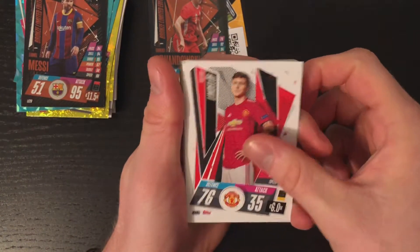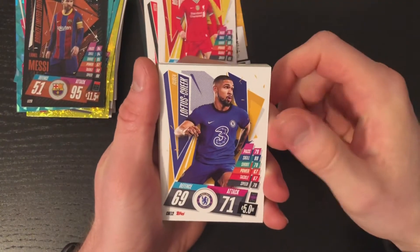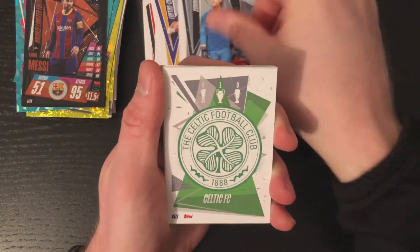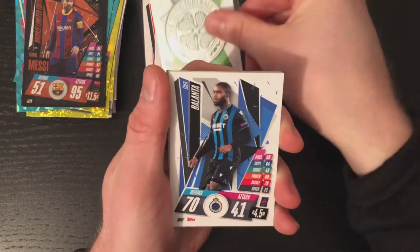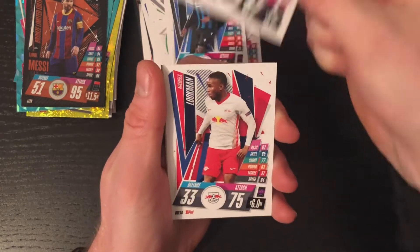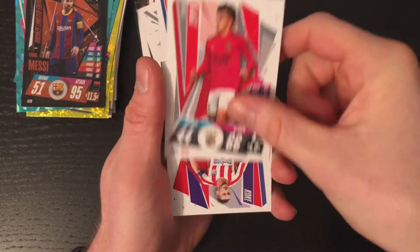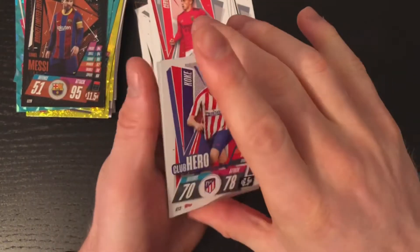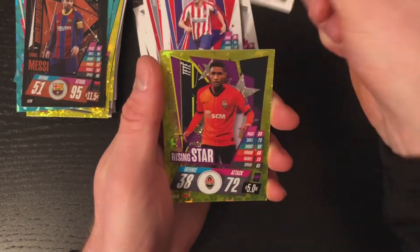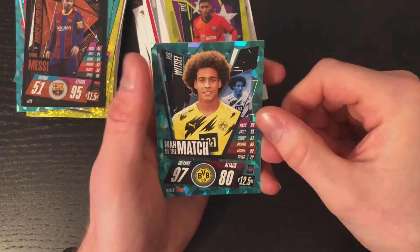So we've got Lindelof, Robertson, Loftus-Cheek — now at Fulham on loan — Summer, Celtic badge again, Lander, Icardi, Luckman on loan at Fulham as well, Koke, Danny Carvajal, Tete Rising Star, and Malamorma.